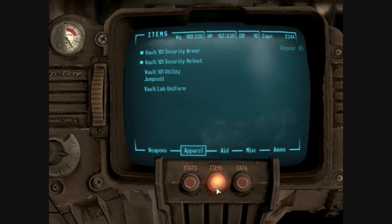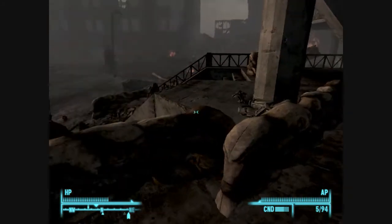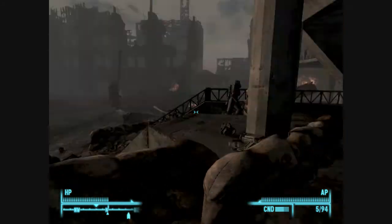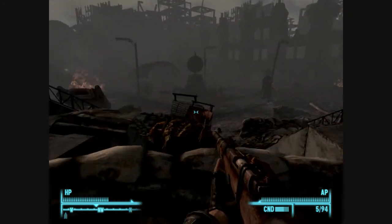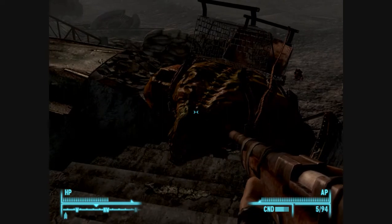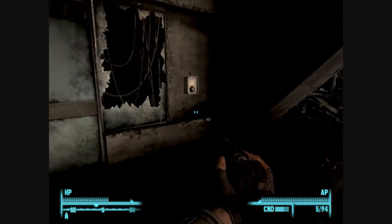Welcome back to let's play Fallout 3. I was about to say Indigo Prophecy. As you can see, there's a head rolling around right here. Last we met, we killed this giant behemoth dude right in front of me, so let's go into the GNR building.